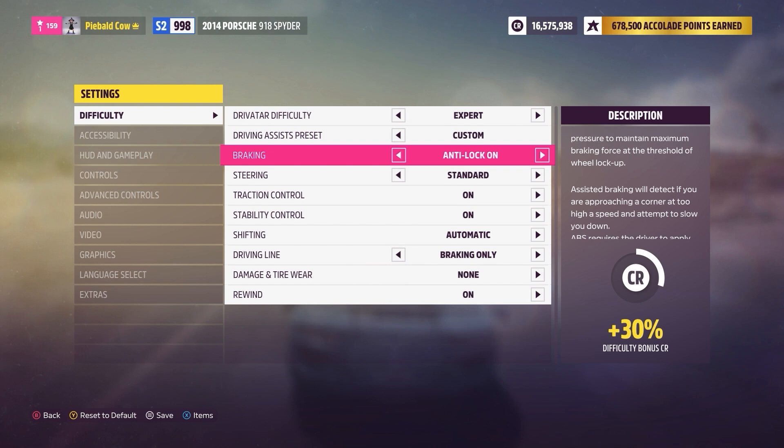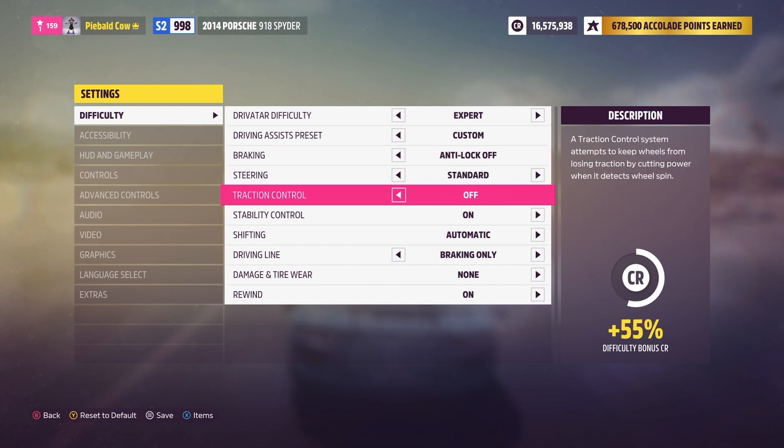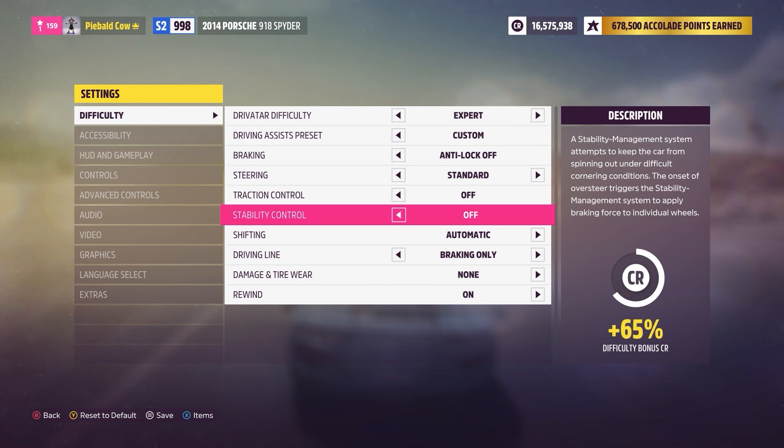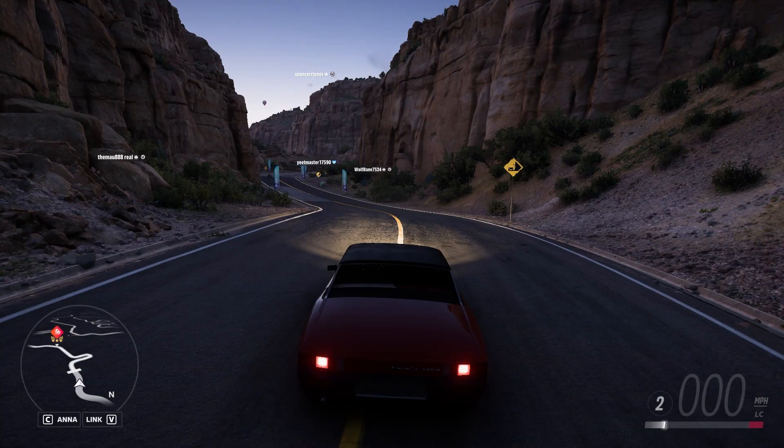For drifting, you pretty much need to have anti-lock brakes off, traction control off, stability control off. And you don't need to, but I do prefer and recommend shifting to manual. Alright, with the drift settings spiel out of the way, let's go ahead and do some drifting.